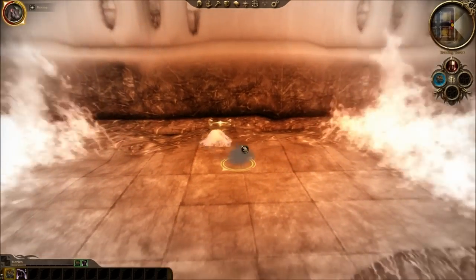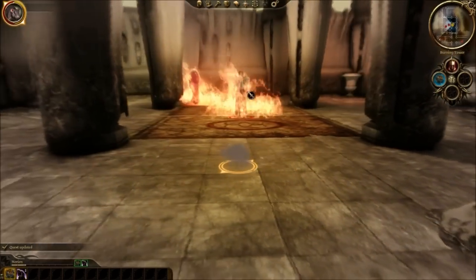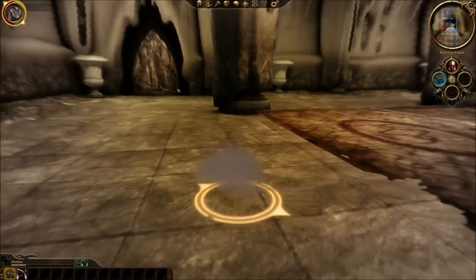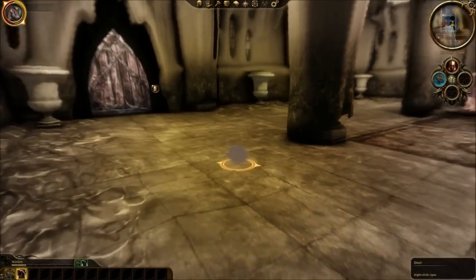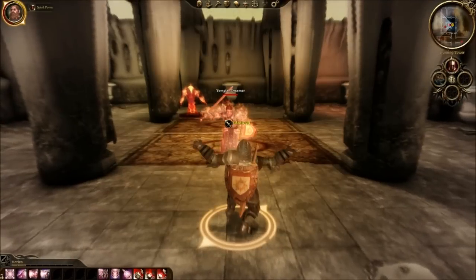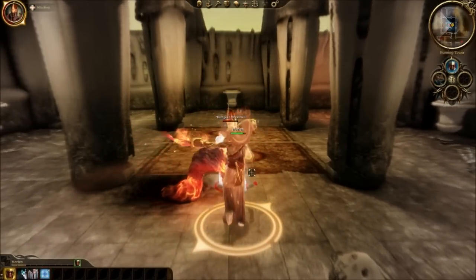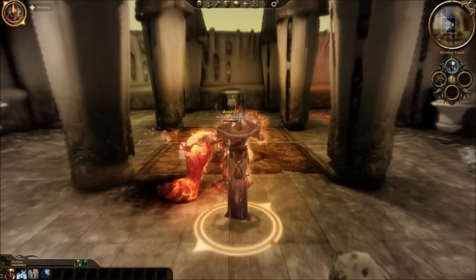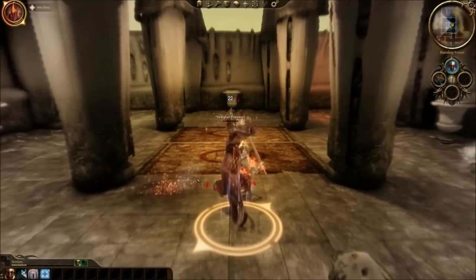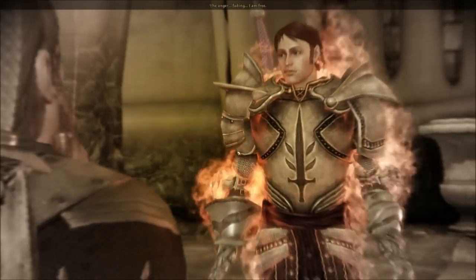You can't see me. There's a Templar Dreamer — you must die. And burning demons. There's a door I can open and a door I can't open. Whatever, we'll have to deal with it anyways. So the Winter's Grasp is pretty much a one-hit kill for the Flame Demon. The Anger is fading.